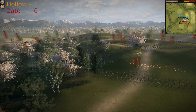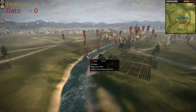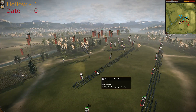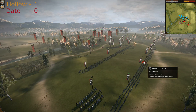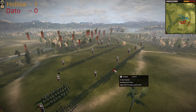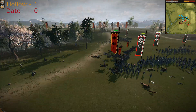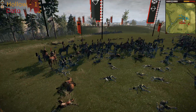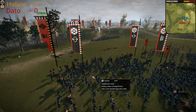Step by step Takeda is sending his Ashigarus forward, crossing the river and trying to attack the core of Chosokabe's army. The Nodachis are still standing idle — why is Dato doing that?